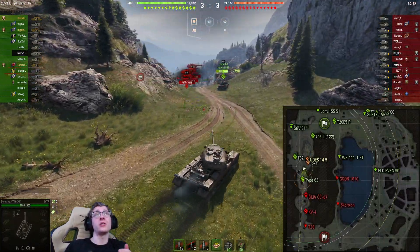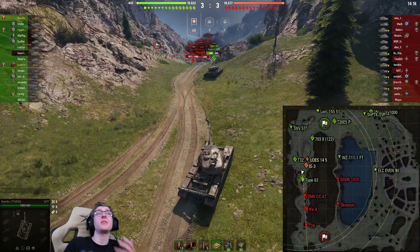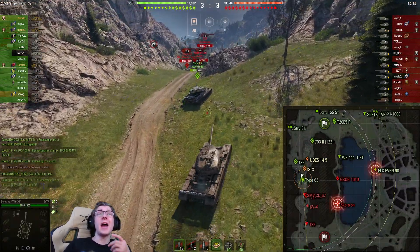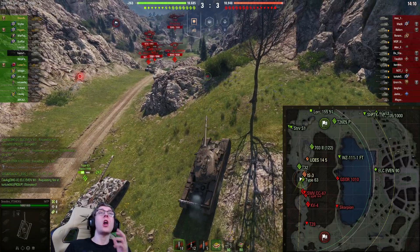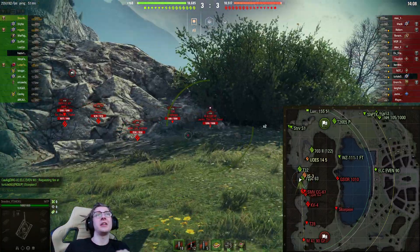If you're driving a vehicle that is hull-down — especially something like the 56TP, which only has armor on the turret and hull when using its gun depression — then you should obviously be going towards a hull-down position.